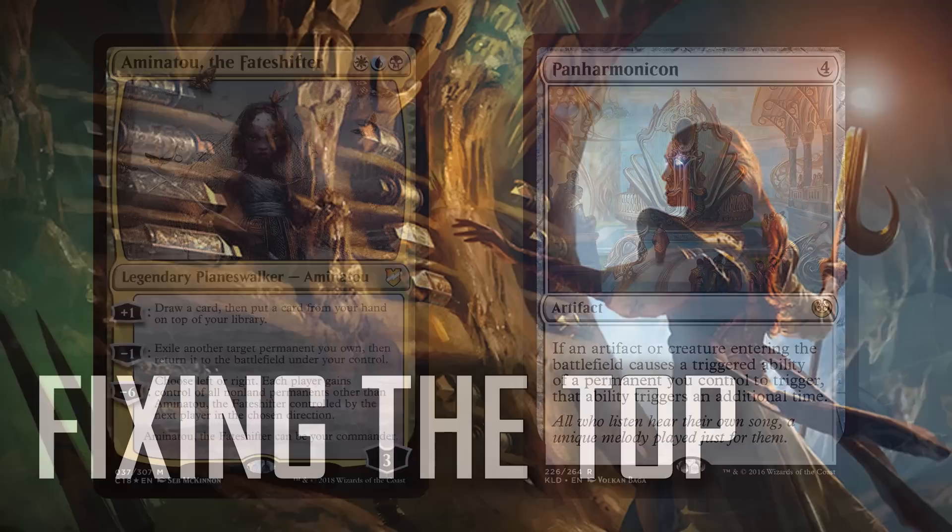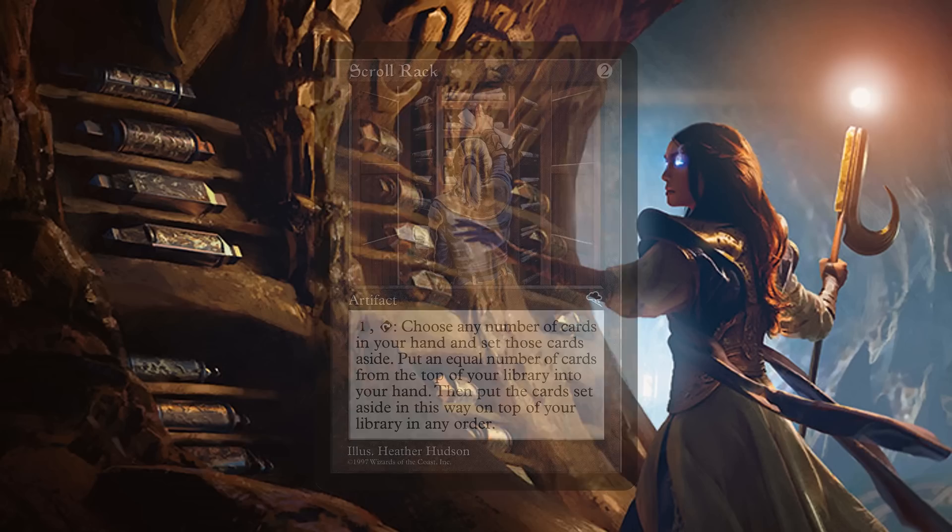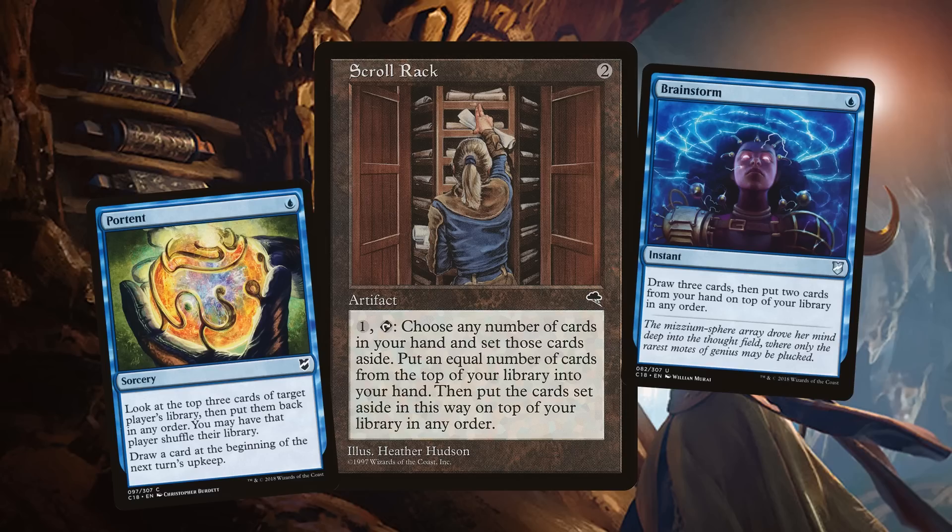Maybe we don't need raw card advantage — we just need to fix the top of our library to draw the exact cards we want. Scroll Rack lets you stack the top of your deck from your hand — the turn you're about to play Niv-Mizzet, pay one, take every multicolored card you care about, put them on top of your library, play your Niv-Mizzet, and immediately draw all of them back into your hand. The value is insane.